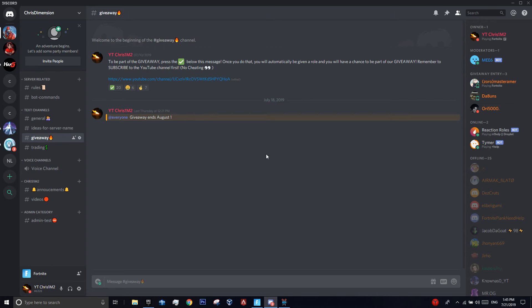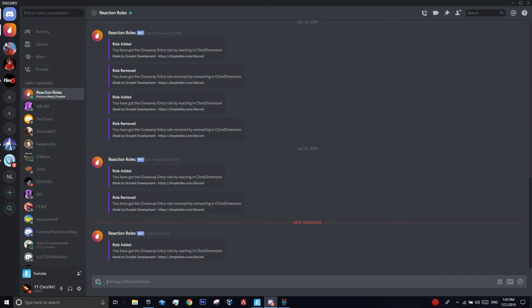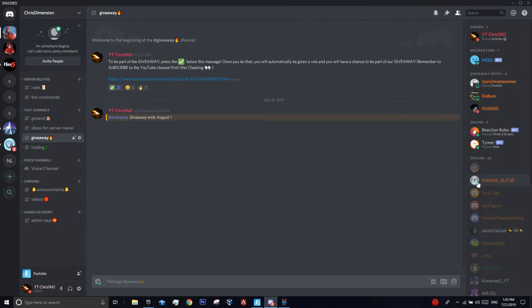On the Discord server, I'll be announcing the winner. You'll have to press the screen button in the giveaway section — the link to the Discord server will be in the description. Once you click the screen button, you'll get notified by the reaction bot. Once you do, your name becomes orange and you'll be part of the giveaway.